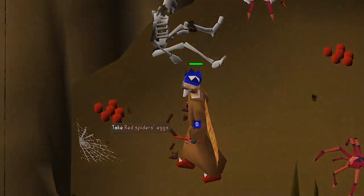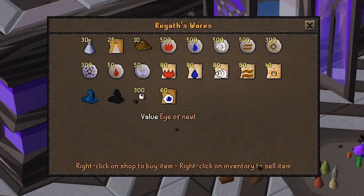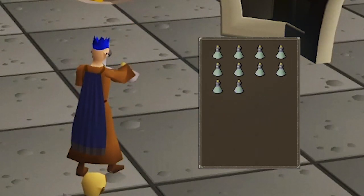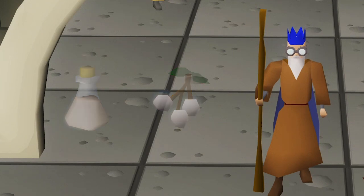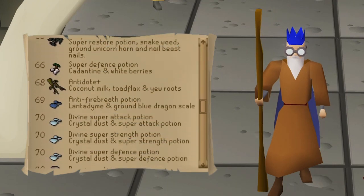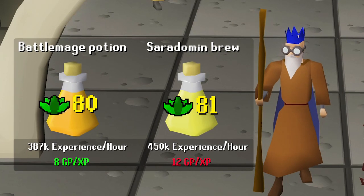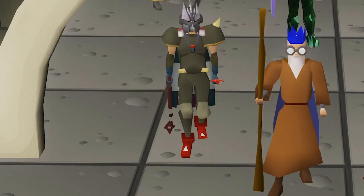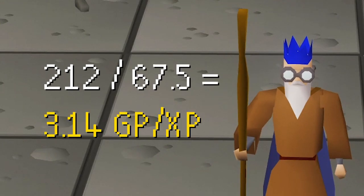There are multiple different secondary ingredients which are usually obtained by training other skills and collecting them as drops, and there are also some supplies you can buy in herbal stores. Gathering secondary ingredients and making unfinished potions is a very common money making method. The most efficient way to gain experience is using base and secondary ingredients that you buy at the Grand Exchange. Making the best potions your level allows can get very expensive, so players often choose to make lower XP but notably cheaper potions instead. Here's how you calculate the GP per XP: add the cost of the base and secondary ingredient, then deduct the price you can sell the finished potion for, and the difference is divided by the amount of XP you receive.